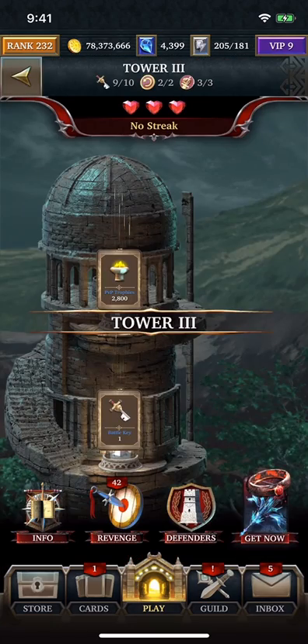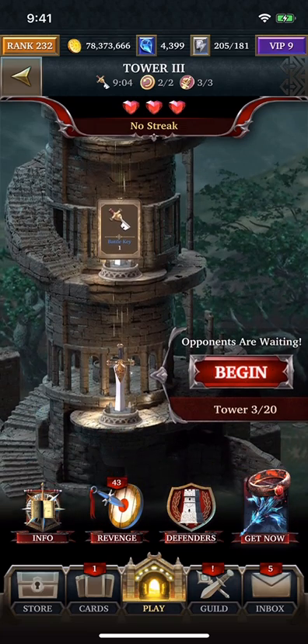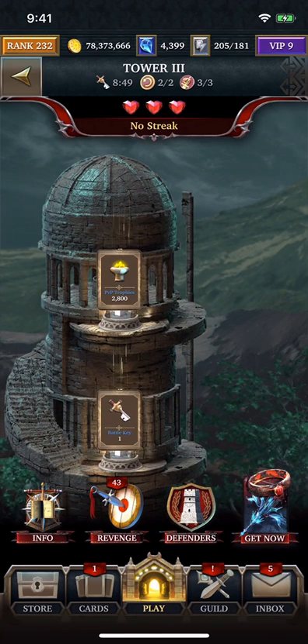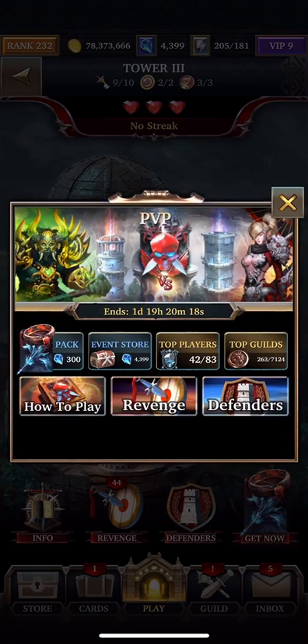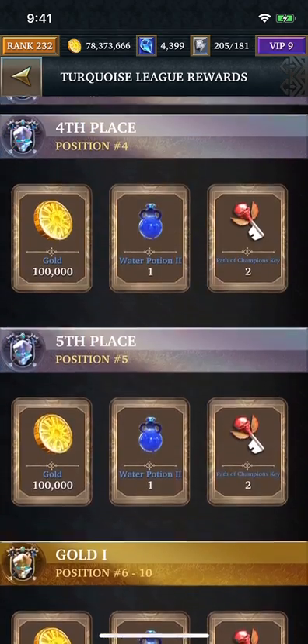Now onto PvP. I'm on tower three now and they've introduced a couple of changes. The very first change is the timer — it used to be 15 minutes after you do an attack, and now they've come back with 60 minutes. So once you do an attack on a tower, you have 60 minutes to complete the whole tower. The second change is the total number of levels you need to go through per tower has decreased. On the first tower you only have to go through two levels, on the second tower it's three. They've also increased the number of Path of Champions keys, but at the same time there are no more gems — so it's a good change and a bad one at the same time.